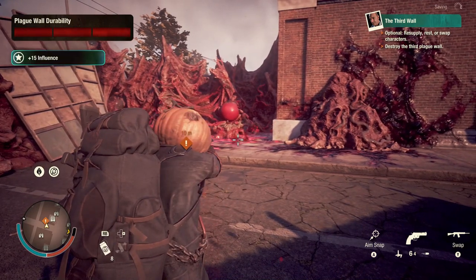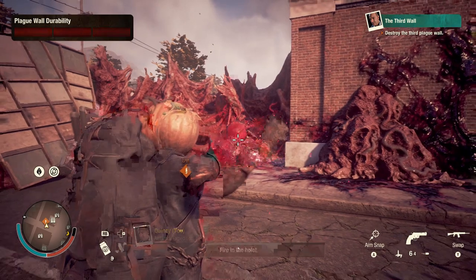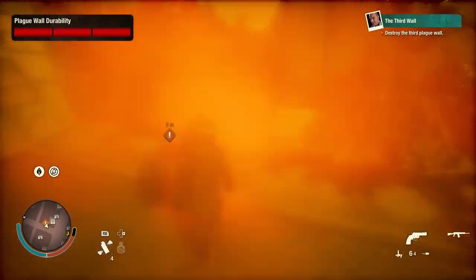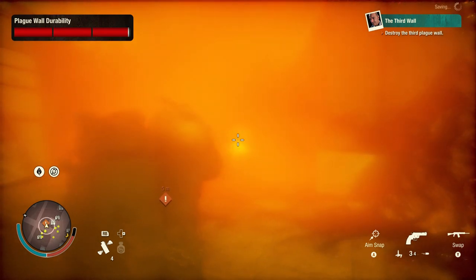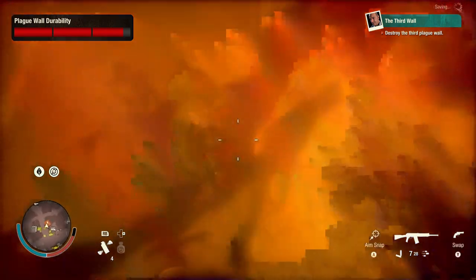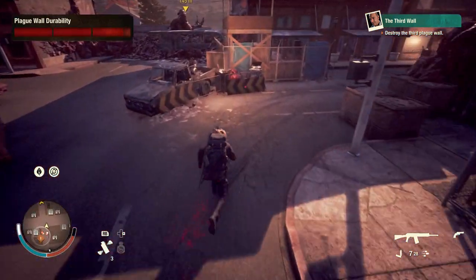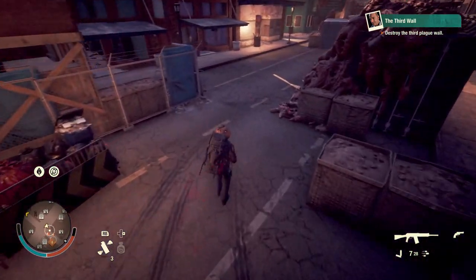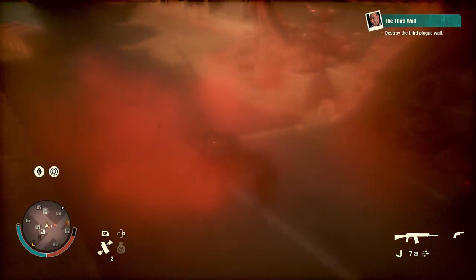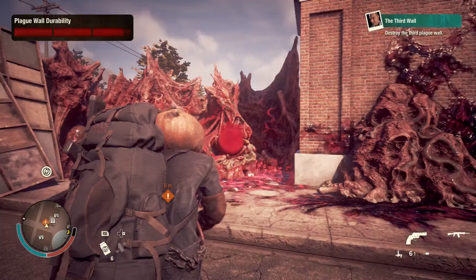All right, let's go ahead and get started. We're going to simply chuck the smoke grenade. Watch how no zombies will attack me whatsoever. Now you may be thinking it's because of the scent block — it's not. They actually cannot detect you inside that smoke grenade. Watch as I do it again — boom, as you can see they just won't attack me.